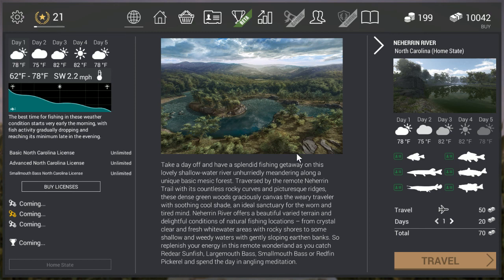Then you go and fish for the red ear sunfish. The red ear sunfish are going to be your bigger earner — at a low level, it's the easiest way to gain not only experience but also some pretty good money.